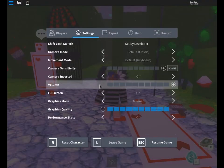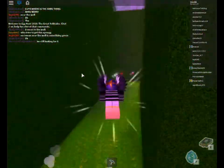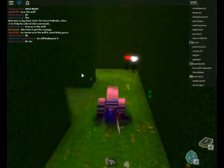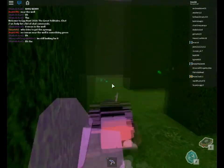Hey guys, my name is Episk and welcome to another episode. I want to show you some simple tutorials on how to get some really easy eggs. I want to show you how to get the rose egg — I think that's what it's called — and to get it you just have to follow these little roses, I guess they're called.